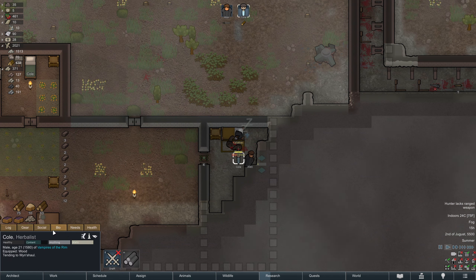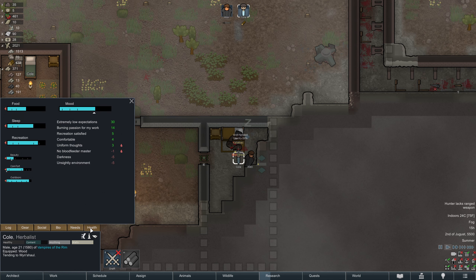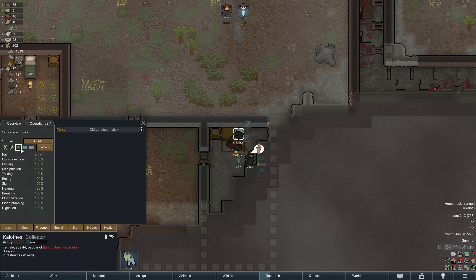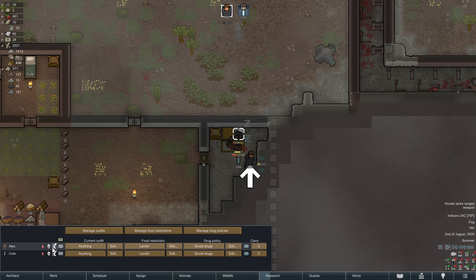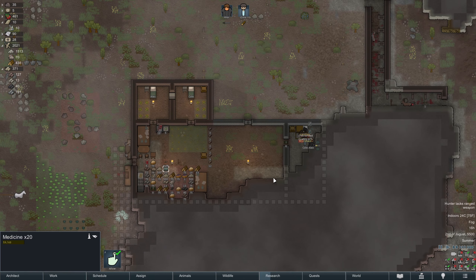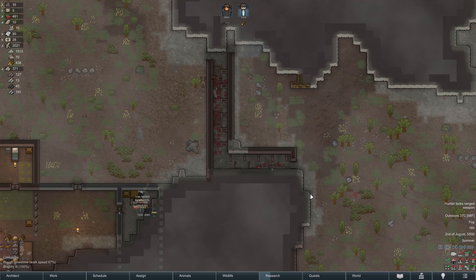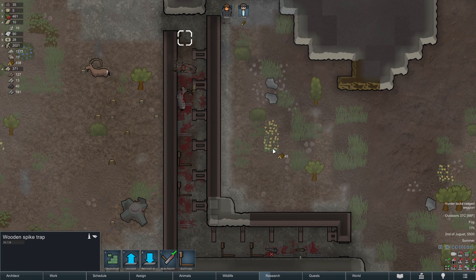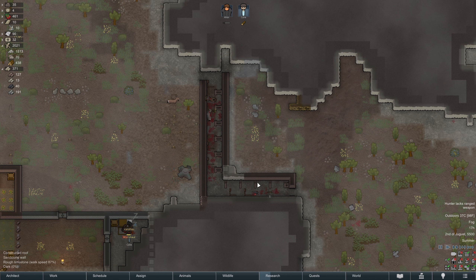I need to go into the defaults button for medical settings — everybody is going to go on doctor care with no medicine, but we'll manually leave Calothes on herbal meds. We'll make sure everybody else is on no medicine so we don't use our very expensive medicine. Why are all these animals breaking our traps? That's quite rude — we're gonna have to replace them. That's a lot of wood. At least we can eat them.